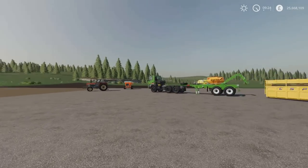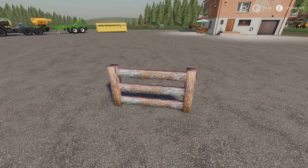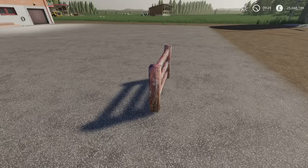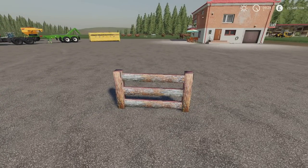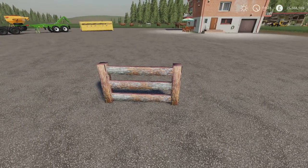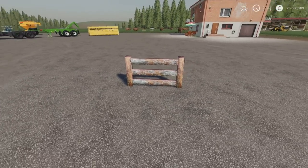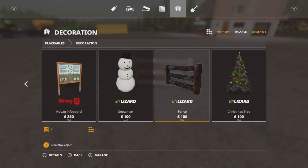Behind me we've got the fence. This is a fence section by JG Farms Modding. 0.95 megabytes download, one slot. Fairly chunky, which means you can link them together fairly easily — that's what it's designed to do, to make up a fence. You'll find this under decoration. 100 for each panel, one slot.